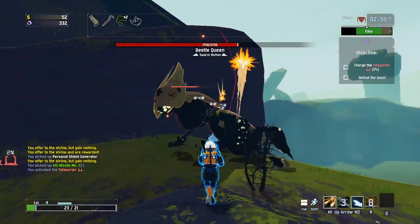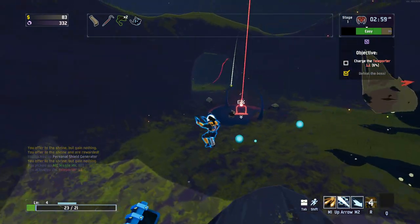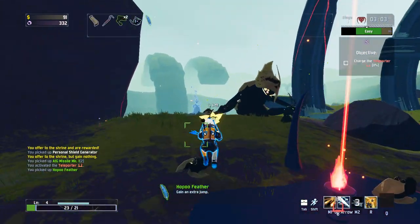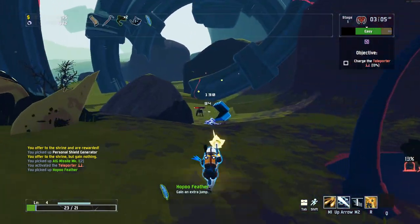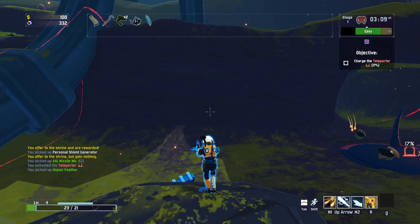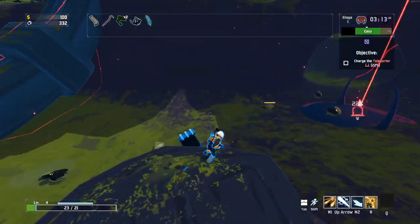Beetle Queen is probably the best we could ask for right now. As you can see, rockets are doing great work already. Poo Poo Feather is actually brilliant too - it allows us to negate fall damage and lets us stay safe, get out of the way of enemies, jump up to slightly higher ledges. Things like that. It's going to be very, very beautiful.